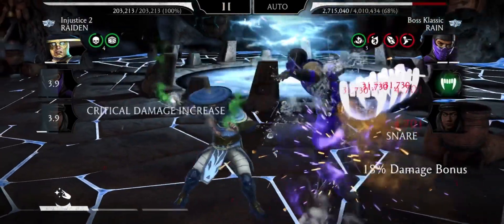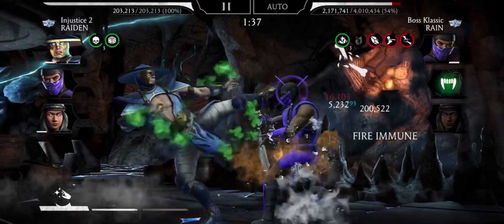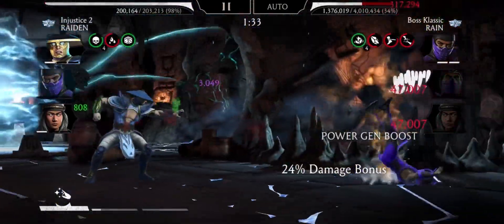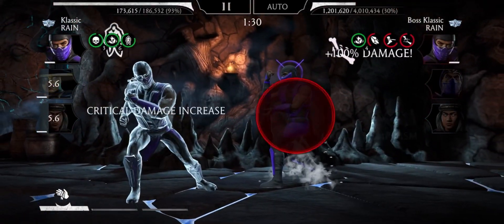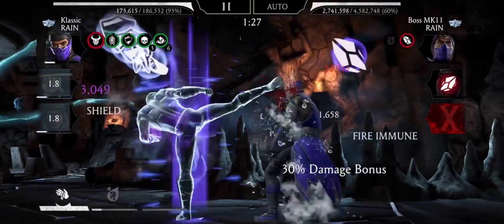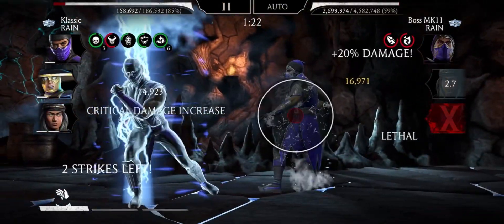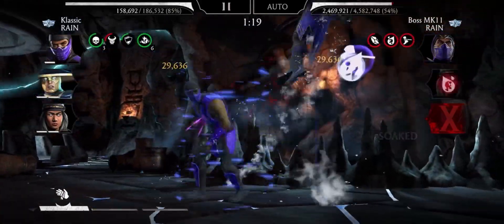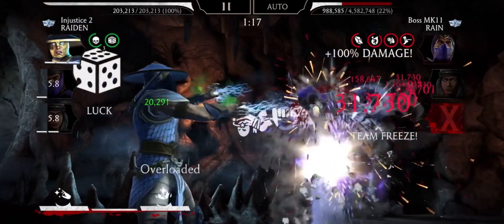Special two with Raiden, fireball, another special two, and then tag out. You can see here they have frostbite, snare, cripple — they can't really do anything. Now we gotta be careful here with the fireball; hopefully invulnerability will save us — yes, perfect! And let's get a team soak. Team soak — there we go, it's finished, now they're done.